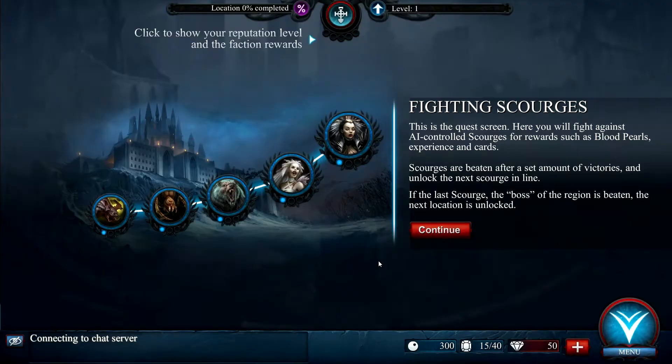And I shall be nep-nep. Fighting Scourges is the quest screen here. You will fight against AI-controlled Scourges for rewards such as Blood Pearls, experience and cards. Scourges are beaten after a set amount of victories, unlocking the next Scourge in line. If the last Scourge, the boss, is beaten, the next location is unlocked. So we just beat them one by one to progress through.